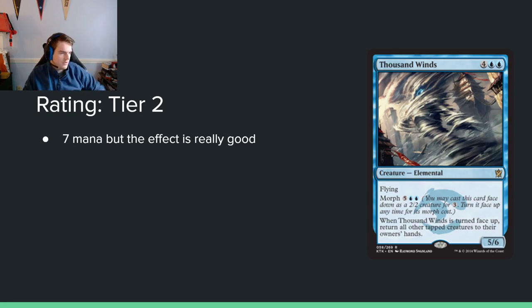Thousand Winds — 4 blue blue for a 5/6 flying with Morph for 5 blue blue. When turned face-up, return all other tapped creatures to their owners' hands. That seems super strong, but it's seven mana total. The thing is, you can just play it on its non-morph side as a 6-mana 5/6 flyer, and that's actually totally acceptable — it's a big creature that does a bunch of stuff. I'm reluctant to put it in tier 1 just because of the cost, but it seems fine.